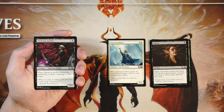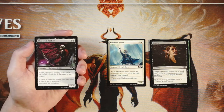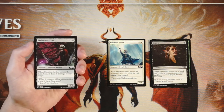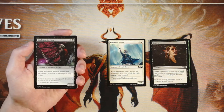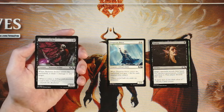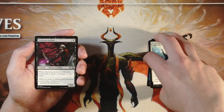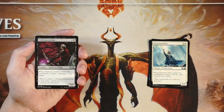Skeleton Archer is a 3/3 for three and a black. When it enters the battlefield it deals one damage to any target. I think I like this better than the Priest. They often go in the same deck, but the Skeleton Archer fits into more strategies a little more easily because it's good on its own. The Priest you tend to want to hold back until you have more creature focus on the field. I like the Archer — it's just a little bit more of a solid card, and it's also a 3/3 so it's dealing a little bit more damage.